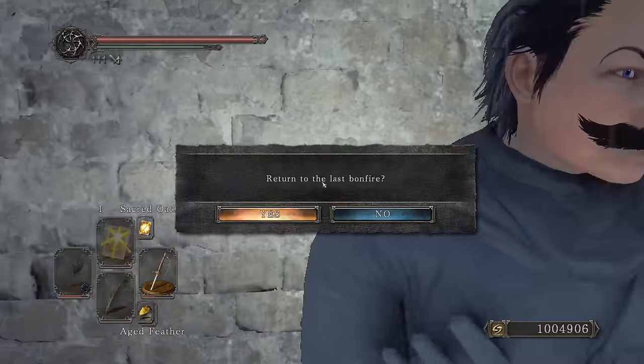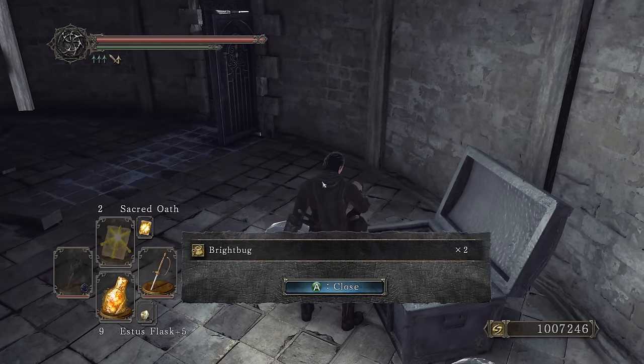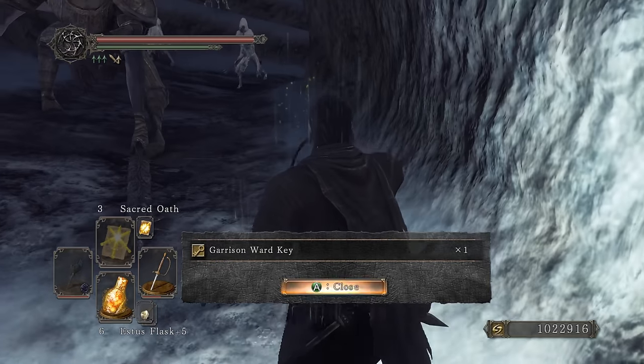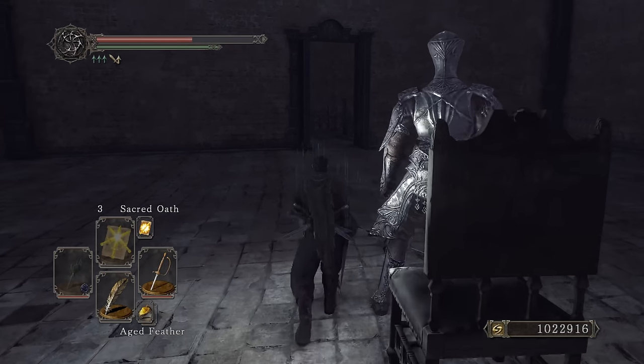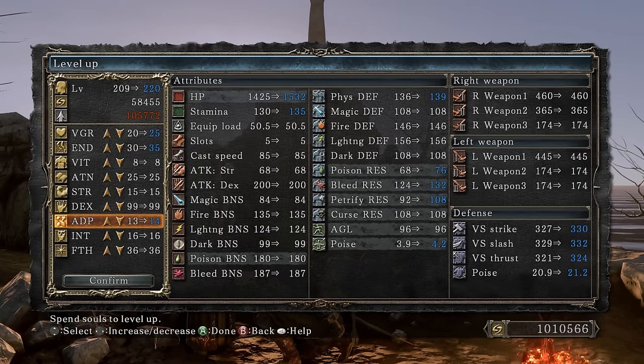Getting out of here quickly. Only have one Bright Bug so opening some chests for two more. Lighting them up, opening the door, getting the Garrison Ward Key and heading out fast. Damn giants are coming — oh, the escort NPC helps out.